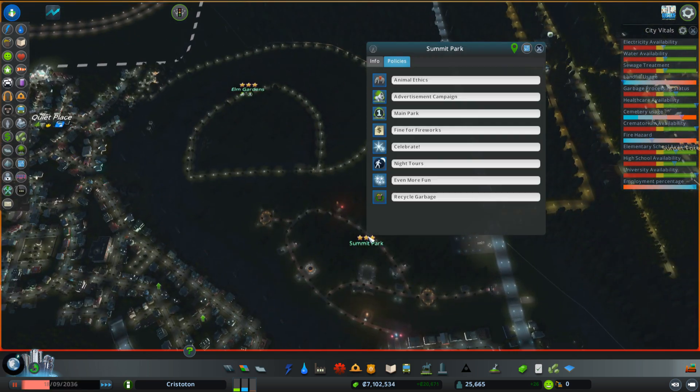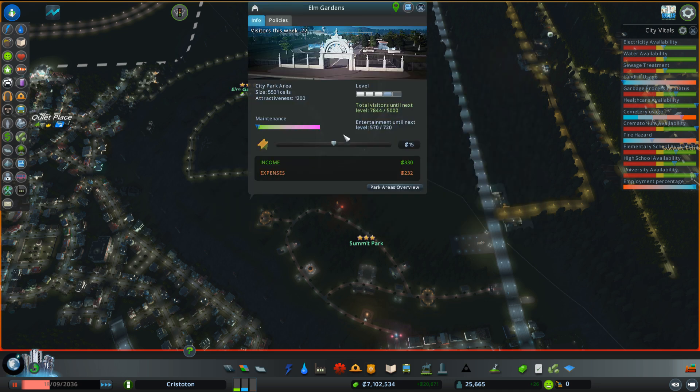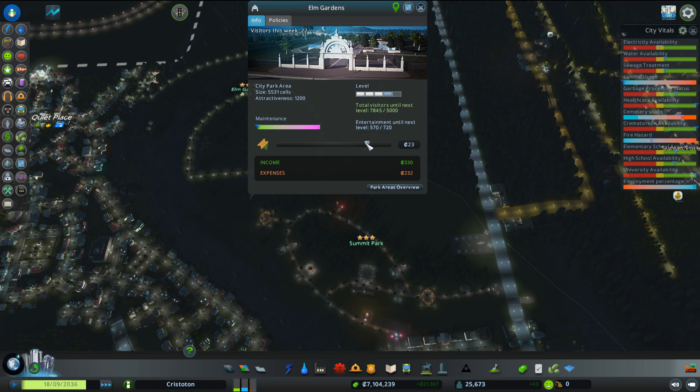We have been looking into money-making strategies in between this and the last episode. I think we should probably drive up the ticket prices on these places because these gardens are excellent but they don't make me nearly enough profit, so let's bump that up a bit.